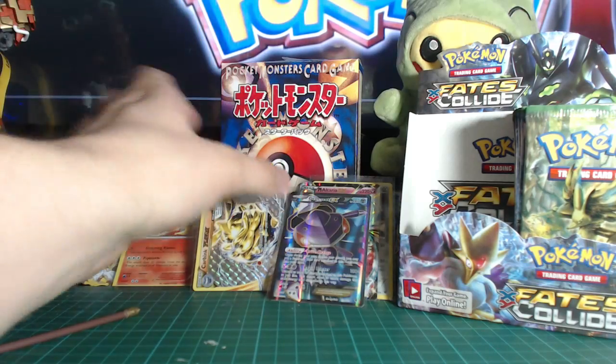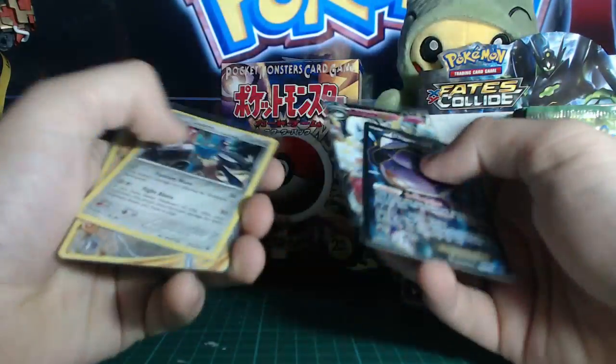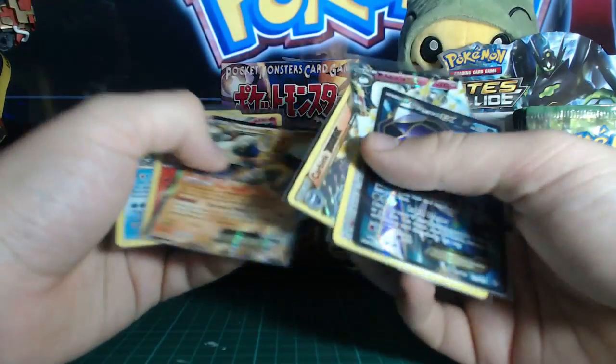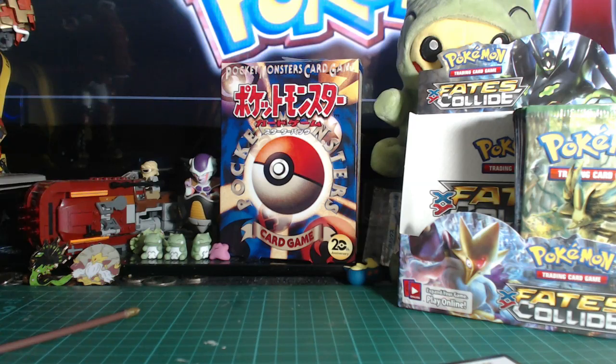All in all, that's a pretty decent half box — full art, we've got an EX, we've got a holo, we've got a Break, we've got another EX, we've got another holo. Nice little pack. Come back next time for those 18 more packs.